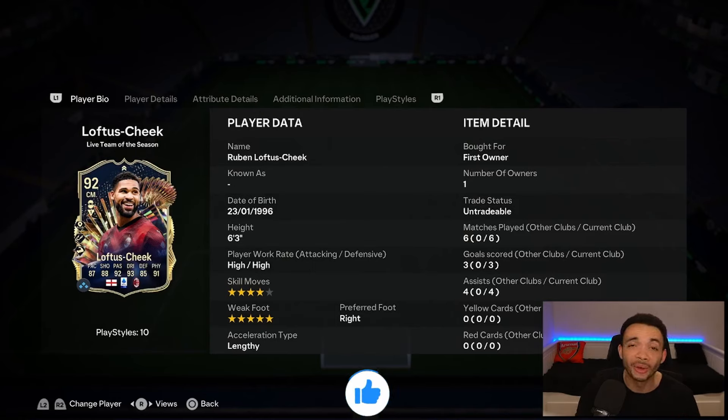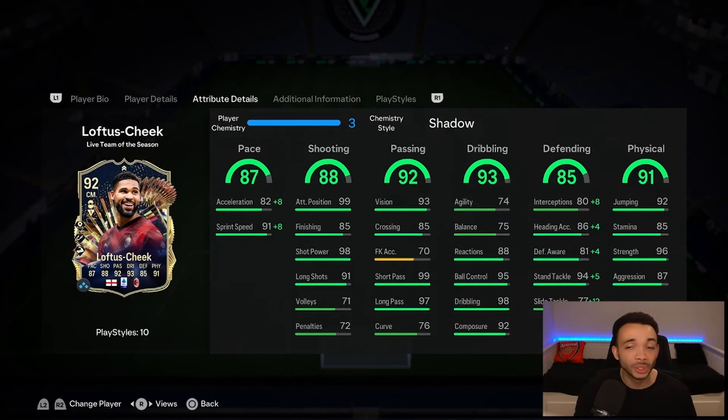92-rated Live Team of the Season Ruben Loftus-Cheek, coming in at around 260k on the market — do I recommend him at that price? Yes, absolutely. I really like this card. I really liked the objective Thunderstruck Loftus-Cheek earlier in the game and this card is a massive improvement on that. I think he's going to remain in my main team. With the shadow he is quick — he only has 90 acceleration but feels like a lot more. His shooting is slightly inconsistent but if you get an opportunity to shoot, don't be too afraid — he'll go on target most of the time. His passing is really nice, super consistent.